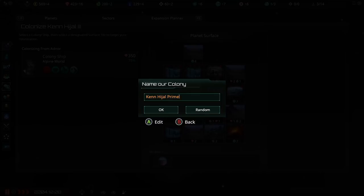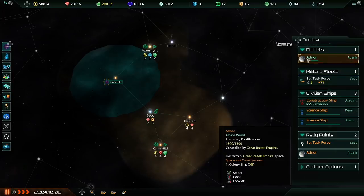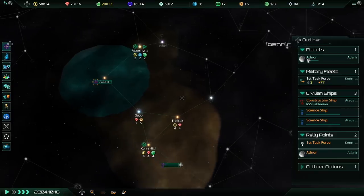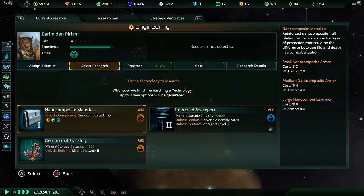Our capital planet will automatically build a colony ship and send it over to Ken Hygel Prime. You can manually build colony ships and they'll sit around until you send them somewhere, but that's generally not a good idea because colony ships are very expensive — they have a maintenance of eight energy per month. So as soon as the colony ship is built, we'll start running a deficit. Usually you build them on demand like this.